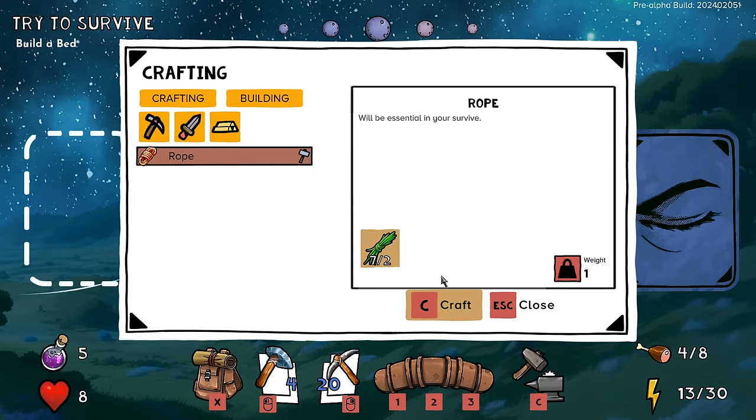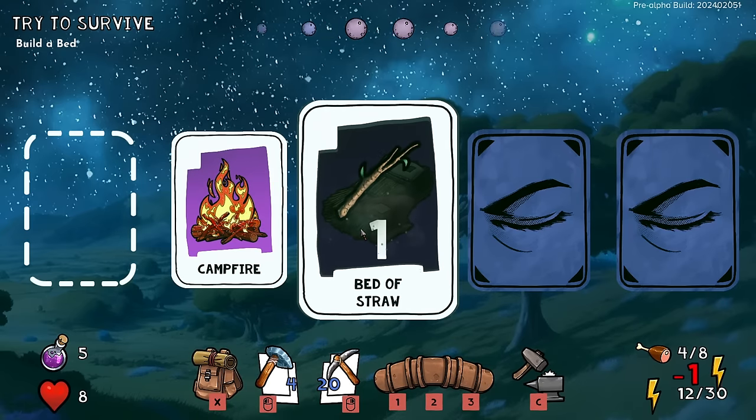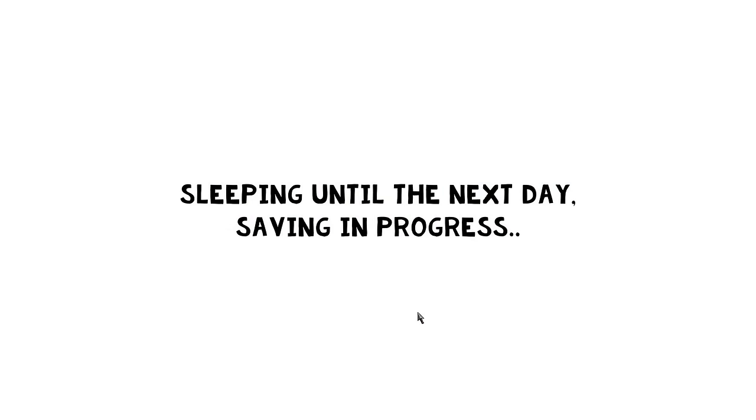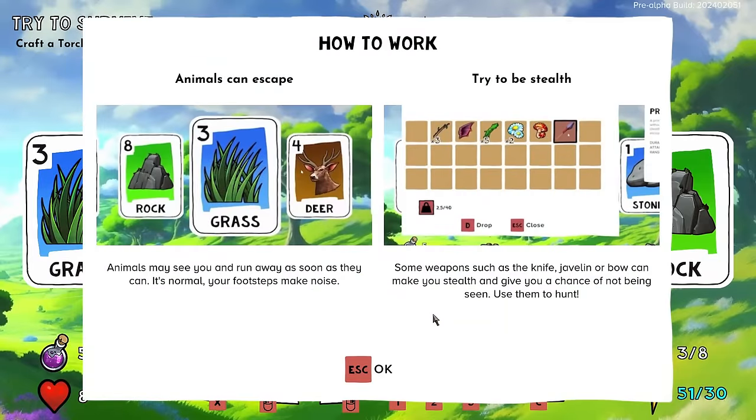I craft a rope, come back, and build a bed of straw. I'm going to sleep — that seems like a very good day to me. I feel like I have accomplished simply just greatness. Now there's a deer — okay, he's out of here.